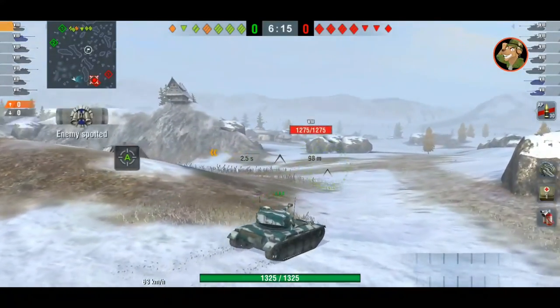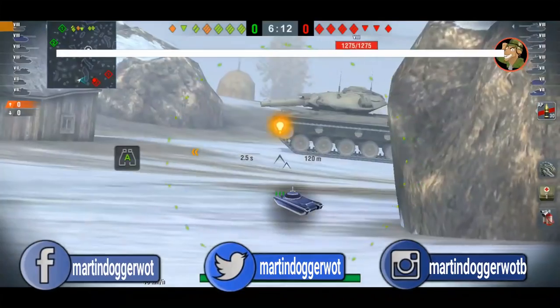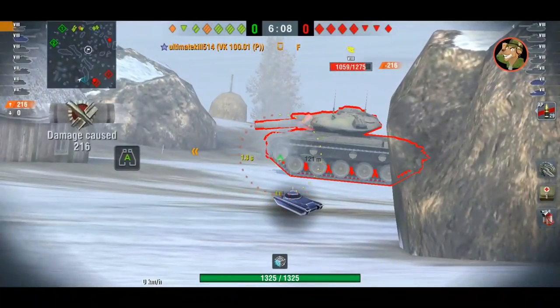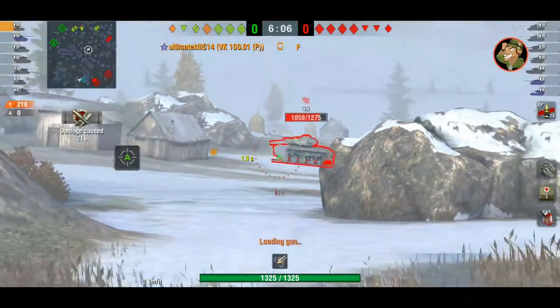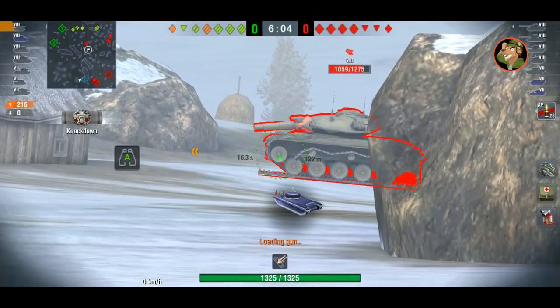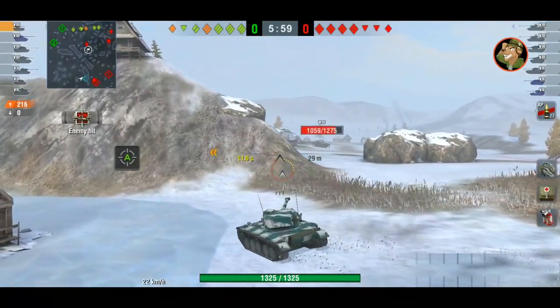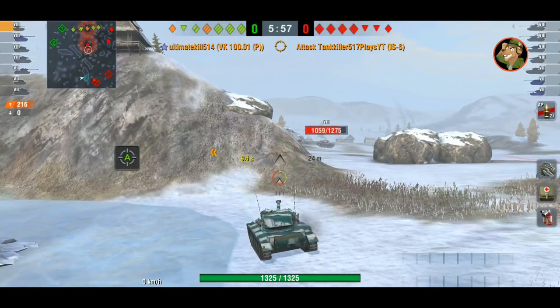As soon as he rounds the corner — oh crap, there's a T49! Run away, run away — he's spotted! He gets one shot through the drive wheel for 216, then another shot for track damage only, then only track damage again. He gets a full clip of three shots in and does 216 damage total.